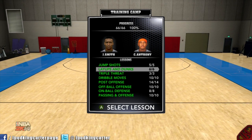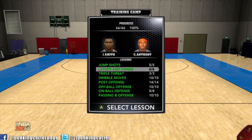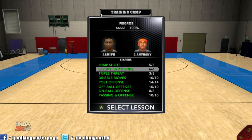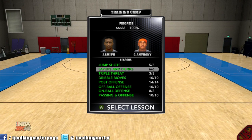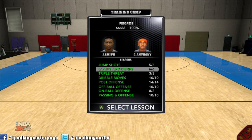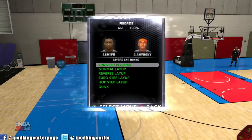Yo, what's going on everybody, it's iPodKingCarter here — the Superman of YouTube. This will be my second episode into NBA 2K14 tutorials, and today we're going to be going over layups and dunks — that means the whole nine: euro steps, hop steps, spins — everything. We can even get flashy with it, but let's hop into it.